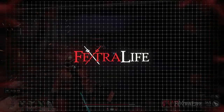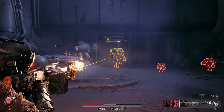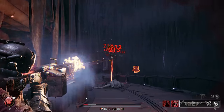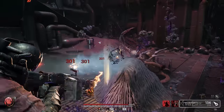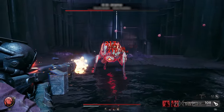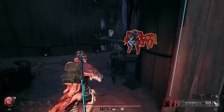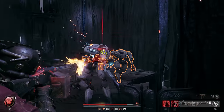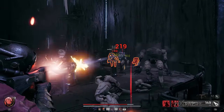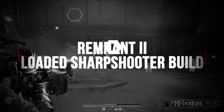In this Remnant 2 build video, we'll be showcasing our first build, the Loaded Sharpshooter. This build is a combination of two DPS-oriented archetypes, which are the Gunslinger and the Hunter. These archetypes are known for their damage-augmenting passives that focus on DPS alone, and when paired together, they form a build that can use a vast array of weapons depending on your preference, designed to deal a significant amount of damage in a short amount of time.